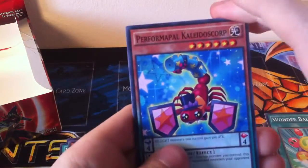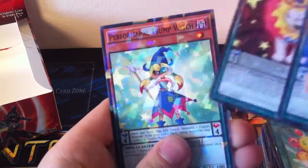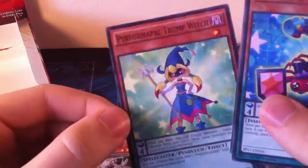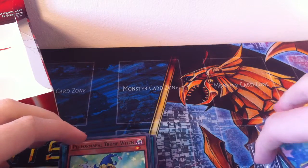Last pack. Let's see what we get in the last one. Performapal Kaleidoscorp, Performapal Fire Muffler again, and a Trump Witch for the last Shatterfoil. It's okay, not the greatest of cards really — not getting much use I'd say.